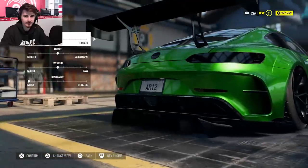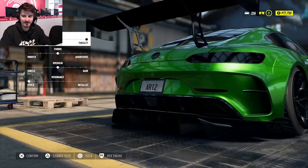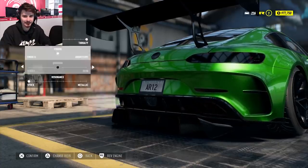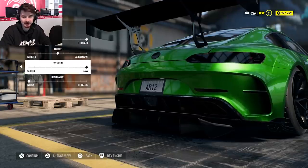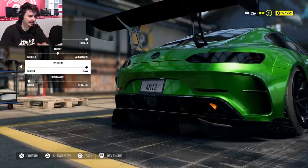And then exhaust — we've got to go throaty. Let's actually turn the car on. Those airbags when it lifts up — looks so good. We need as many flames as possible. That's mad. The flames are so sick, for real. So goddamn cool.